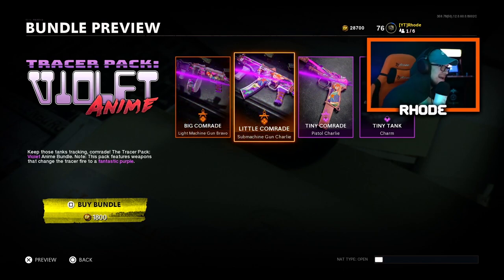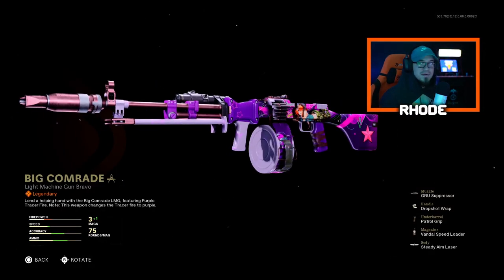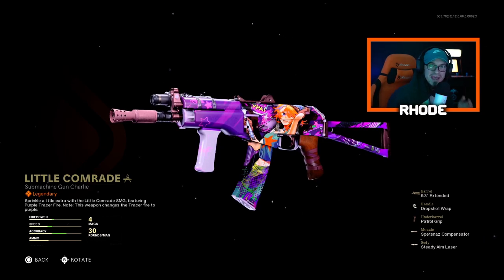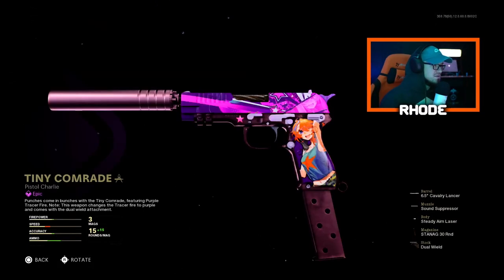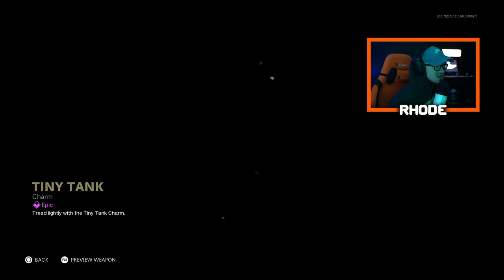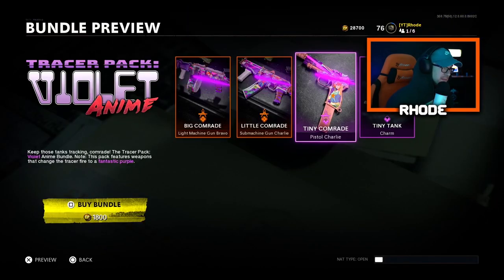It comes with the Big Comrade, which is the RPD — really clean. Then we have the AK-74U, which is one of my favorite weapons in the game, so I can't wait to use this — super clean, it looks good. Then we have the Tiny Comrade which is just a pistol, nothing crazy but it does look very good. And then we have a tiny tank charm.